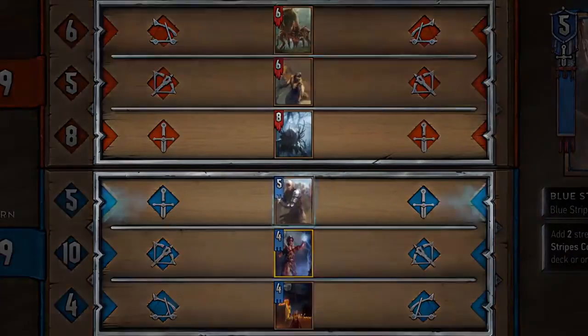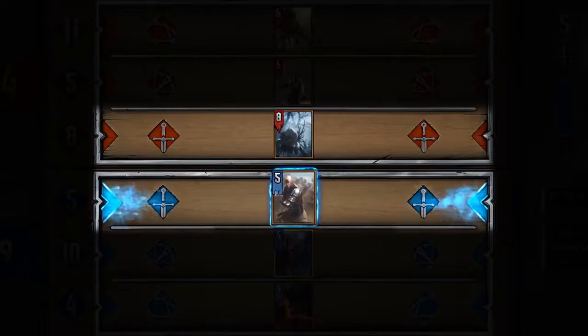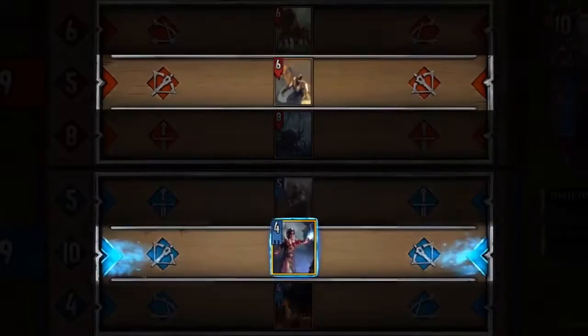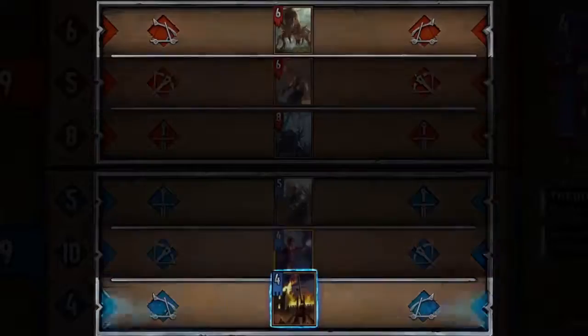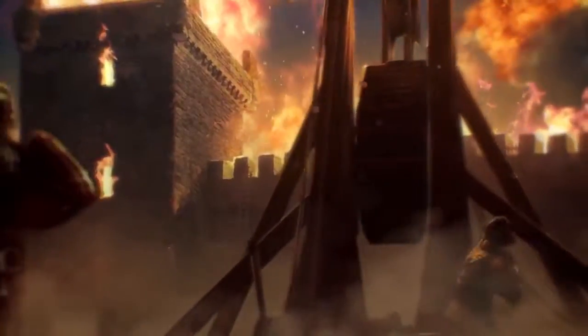There are three types of forces in Gwent. Melee units to engage in close combat. Range units that include archers and mages. And heavy hitter siege weapons like ballistas and catapults.